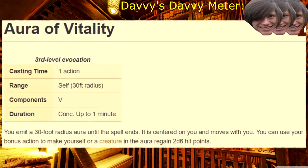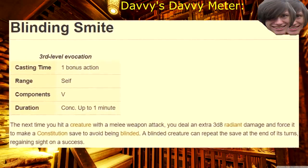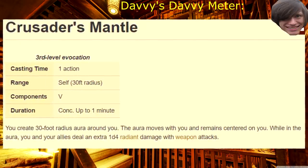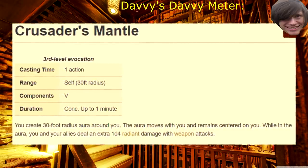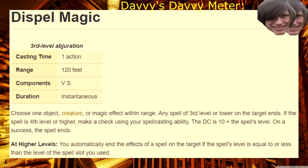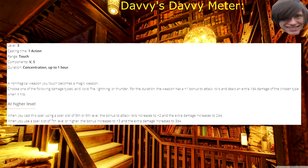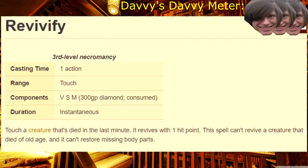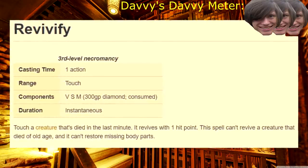Third level! Aura of Vitality — it's 20d6 over the course of a minute. Why anybody would let this pass by is a mystery. Blinding Smite — does exactly what it says on the tin. Create Food and Water — take it when you need it, but you'll almost never need it. Crusader's Mantle — a bit more worthwhile than Magic Weapon, but when everybody's in different places and not everybody's whacking things, you're really not gonna get the mileage out of this third-level spell. Daylight — it's a light, but a lot of it. Dispel Magic — if there are any arcane casters in your party, then they should be taking this, not you. Elemental Weapon — it's a paladin-only spell that doesn't get good until you scale it past fifth level. What is this spell? Magic Circle — defense. Remove Curse — for when a curse needs removing. Revivify — normally with spells like these I would say let somebody else handle them, but spells that bring people back to life are always really good to have.